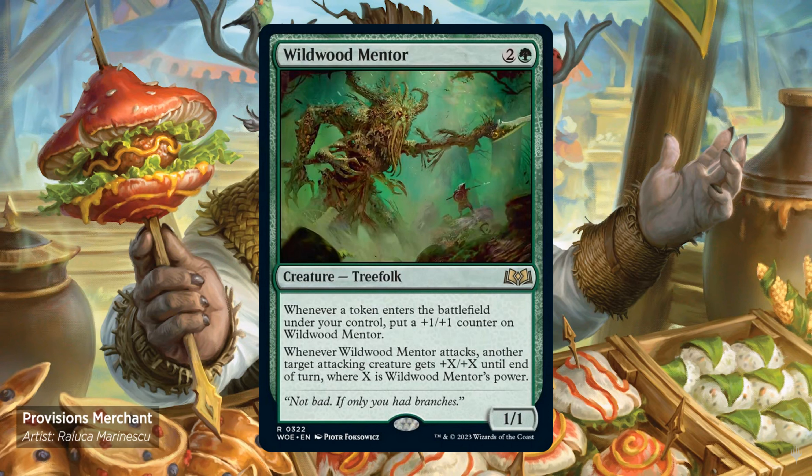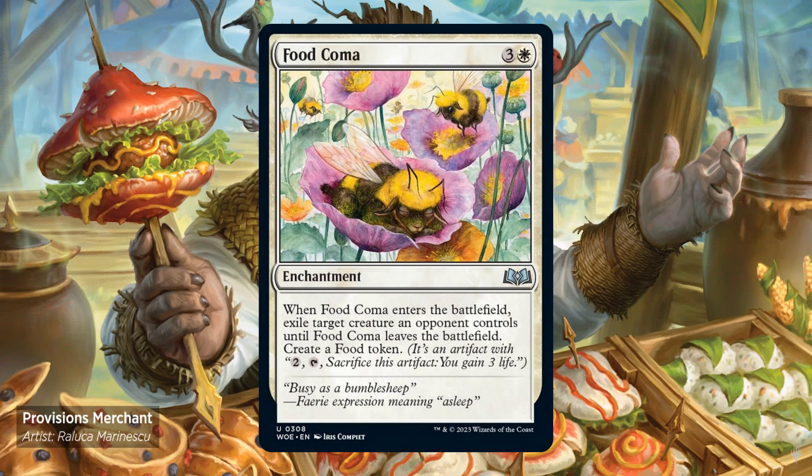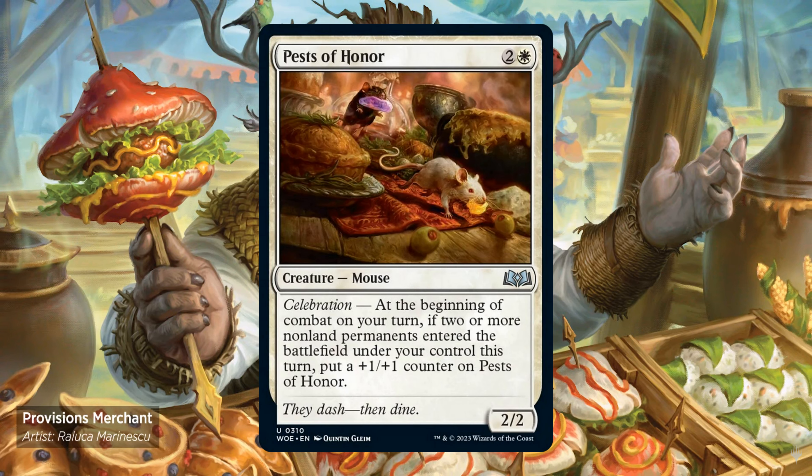Wildwood Mentor — 2 and 1 green. It's a 1/1. Whenever a token enters the battlefield under your control, put a +1/+1 counter on it. Whenever it attacks, another target attacking creature gets +X/+X until end of turn, where X is its power. Food — 3 and 1 white enchantment. Enters the battlefield, exile target creature an opponent controls until Food leaves the battlefield. Create a food token. Pests of Honor — 2 and 1 white. Stato 2 with celebration. At the beginning of combat on your turn, if 2 or more non-land permanents entered the battlefield under your control this turn, put a +1/+1 counter on it.